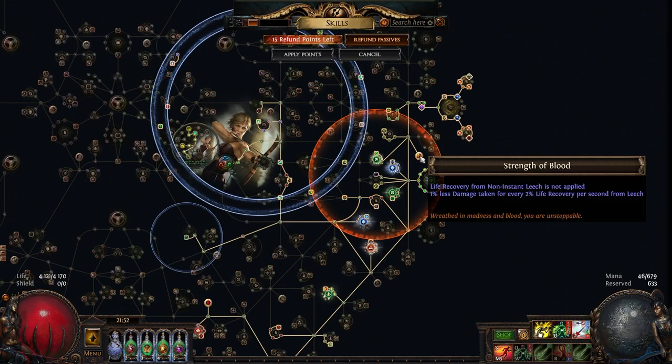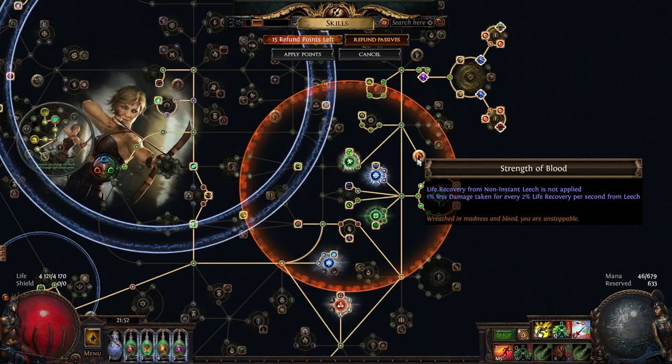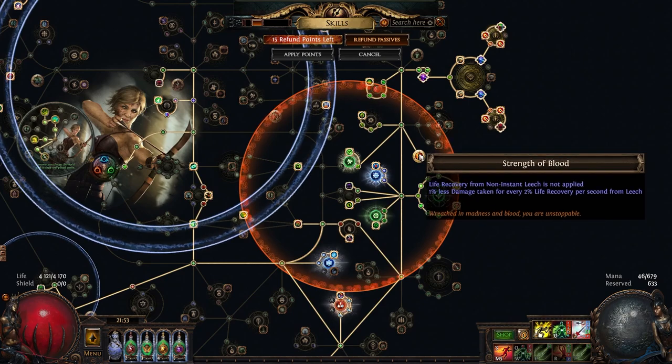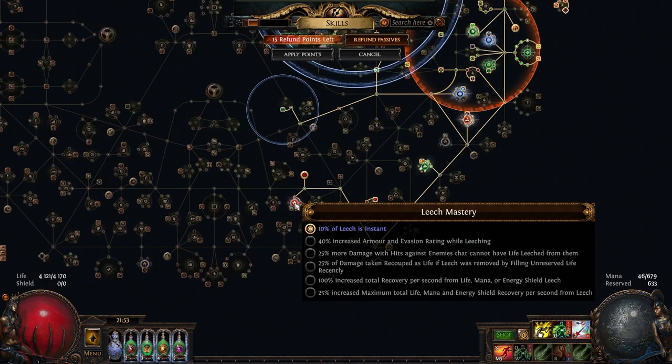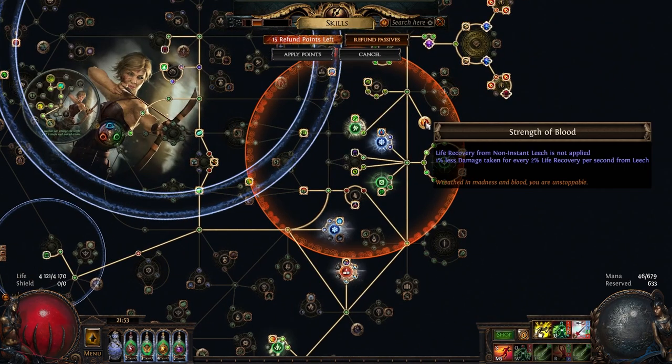I also decided to make use of the Keystone Strength of Blood, which you get from the Lethal Pride jewel — you need a Lethal Pride commanded by Kaom to convert a keystone into Strength of Blood. What Strength of Blood does is convert your life recovery from non-instant leech into damage reduction, which is fantastic. We are obviously leeching a lot. Non-instant leech does not apply, and normally instant leech is very tricky to come by on the tree. This league we now have the Leech Mastery which gives you 10% of leeches as instant, which is quite nice. So we are still able to leech from hits while also getting the damage reduction from Strength of Blood. The maximum total life recovery per second from leech is 20%, so on its own this is basically 10% less damage taken as long as you're leeching.